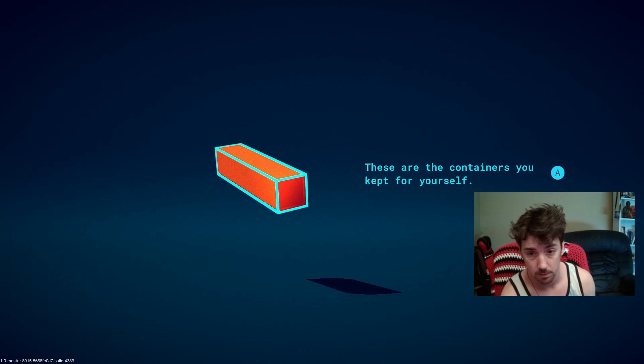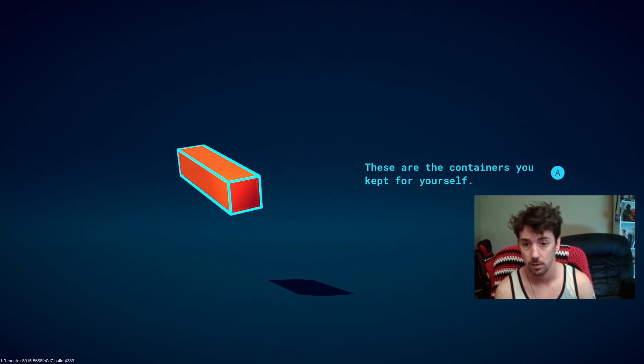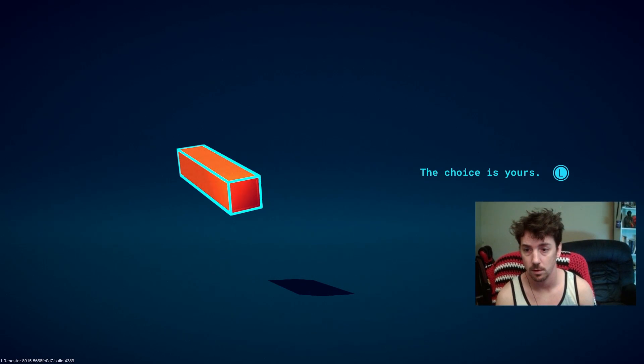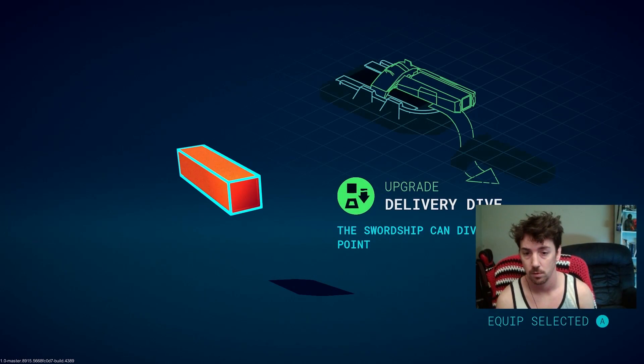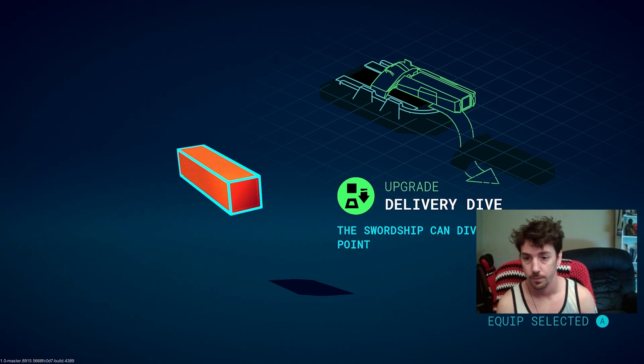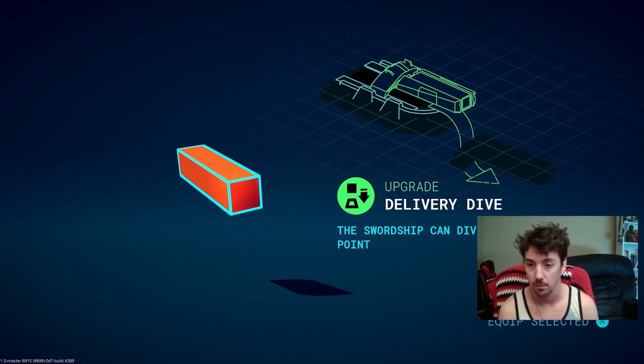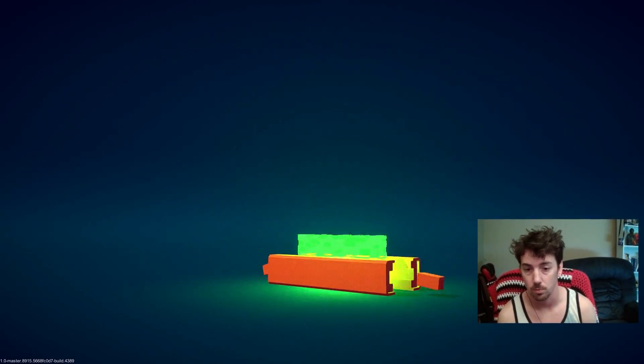Even split. These are the containers you kept for yourself — open one with the upgrades it contains. Delivery dive — so you can dive on a delivery point?